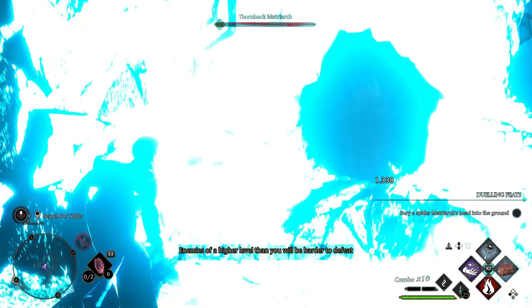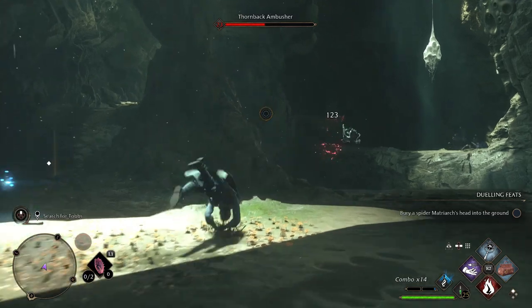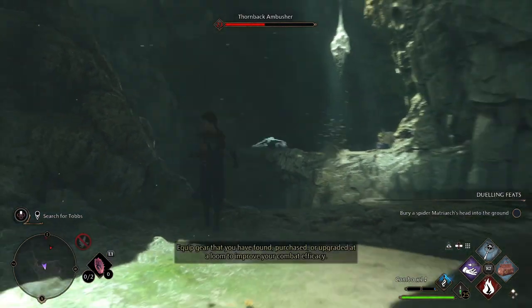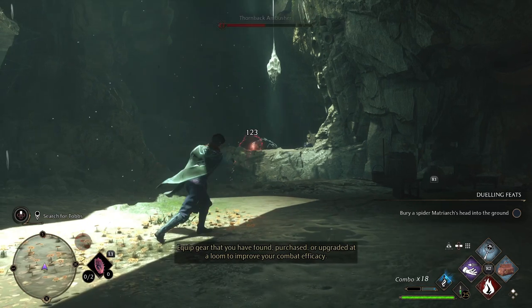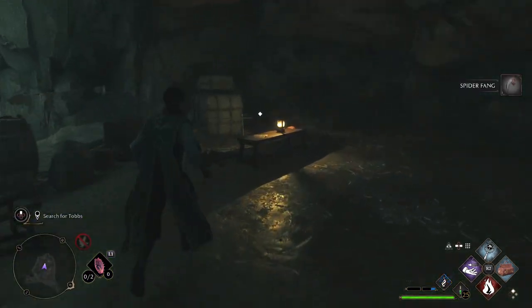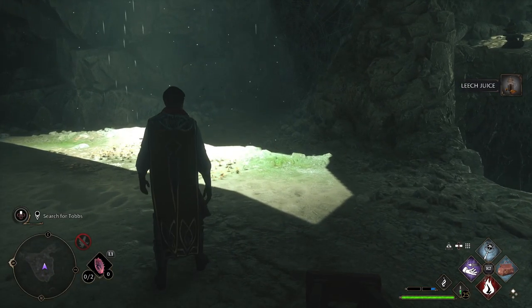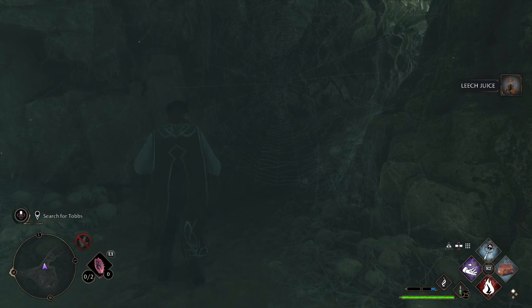Watch out — you will have to dodge when he comes lurching at you. Dispatch him and then get rid of all the little spiders; they are on the other side of the ledge here, so just dodge as they spit webs at you and kill them from here. In this room, before you continue forward, there is another letter from Tobbs for a little more story into what's going on, and some treasure to pick up. Grab that and then head over to the web.